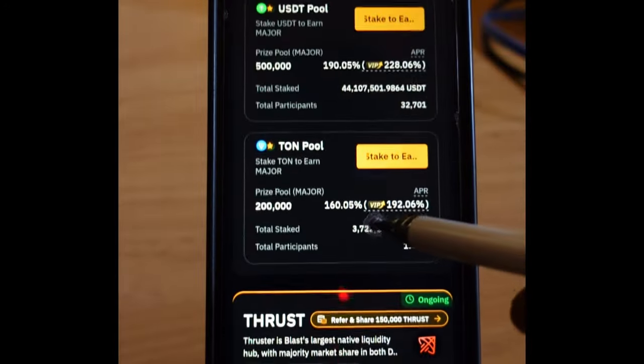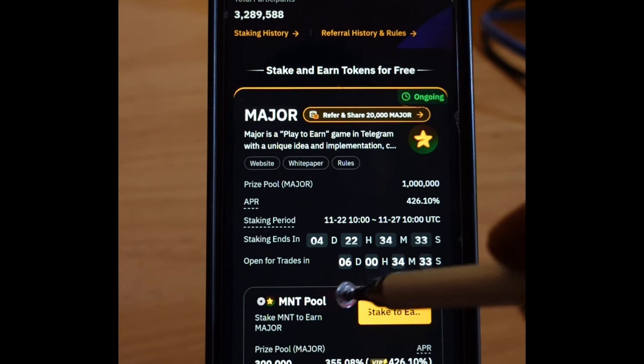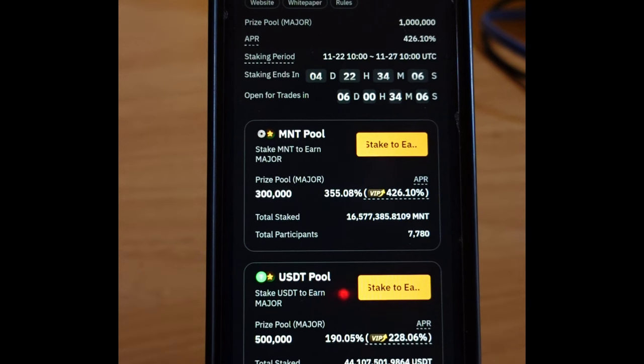You can also stake USDT, the More Full token, the Trust token, or the Major token itself to qualify. Another thing you can do — the event link is in the video description or on my Telegram — to earn up to 70 free Major tokens: create a new Bybit account using that link, make a deposit of at least $100, and make a trading volume of at least $200,000. For making a deposit you get 20 free Major tokens, and for trading up to $200,000 in volume you get about 70 free Major tokens.